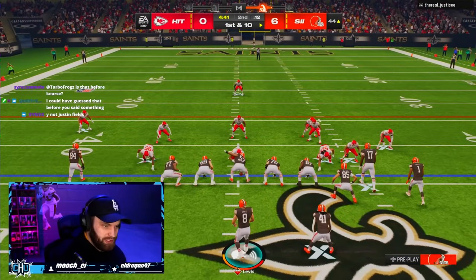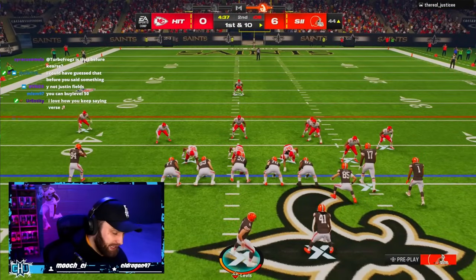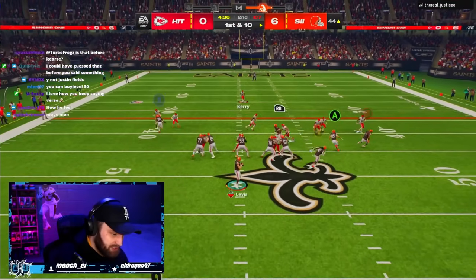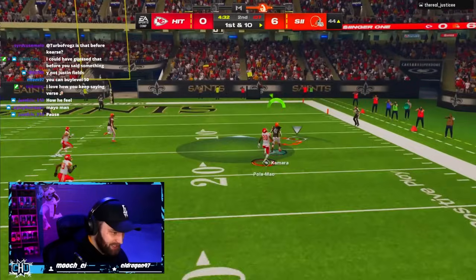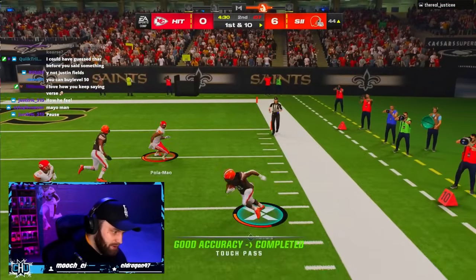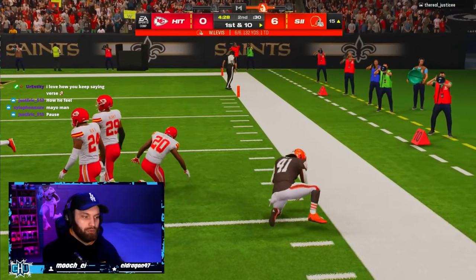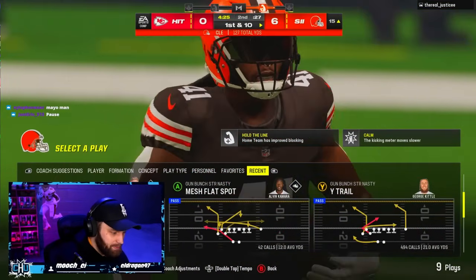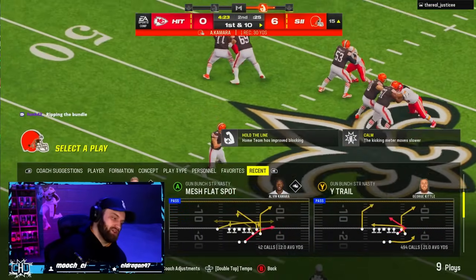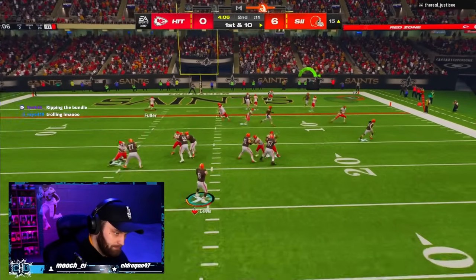Gibbs and Kamara — the difference between them is not big enough to where you should pay 500k more for the card. Gibbs is currently over a mil right now. Look at Kamara making plays — I don't know why I ran backwards, I thought I'd have more room for a turtleback. But Kamara is just fine, I promise you this card is just fine.